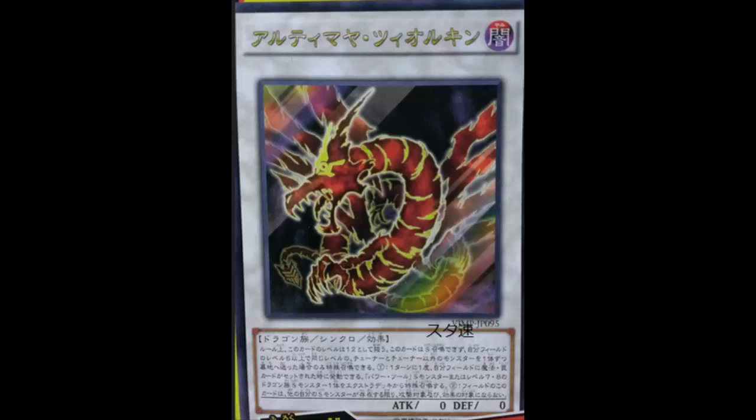Another deck that could pull him off is Agent Artifacts — well, not so well anymore since Artifact Moralltach is banned, but still. You have Uranus the Agent of Death, a level five tuner, then summon an Artifact — bam, there you go. Also in a synchro-based deck, Quickdraw is level five plus The Tricky, so there's an easy way. Special summon Quickdraw, special summon The Tricky. It takes a couple of resources — discard to summon The Tricky, discard to summon Quickdraw — but then you can summon some serious dragons.